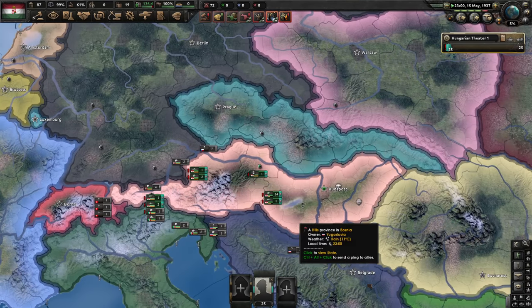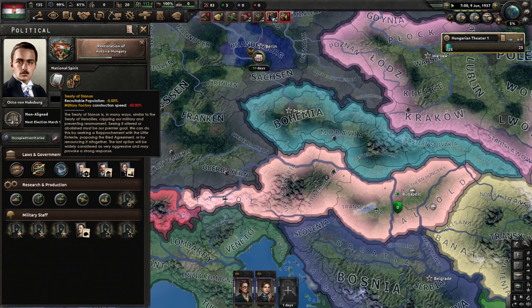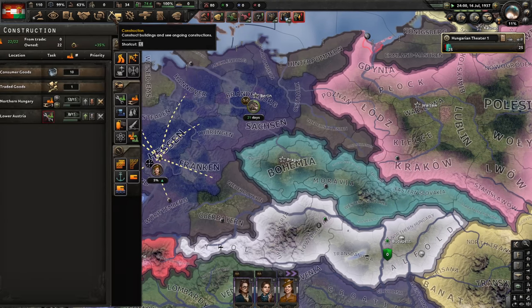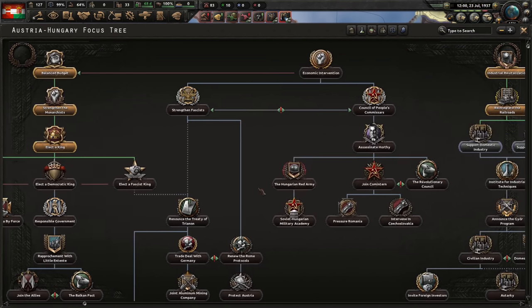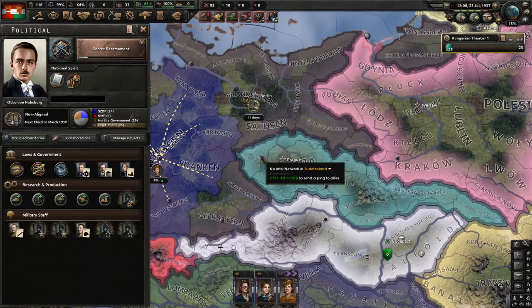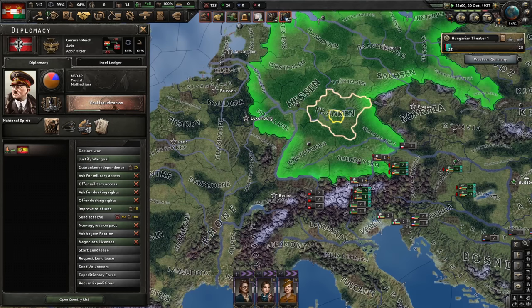Next up: Czechoslovakia. The third spy is almost ready. We will pretty much only be building civilian factories for now because we have a terrible penalty to military factory construction speed. Once we go to war it will disappear on its own. Austria-Hungary restored — which means more cores, more manpower and factories effectively. 34 factories already, so we can finally afford the steel we need. We can't protect Czechoslovakia yet — we have to wait for the proper time, which will come when Germany is about to take Sudetenland. We need our spies for that intel.